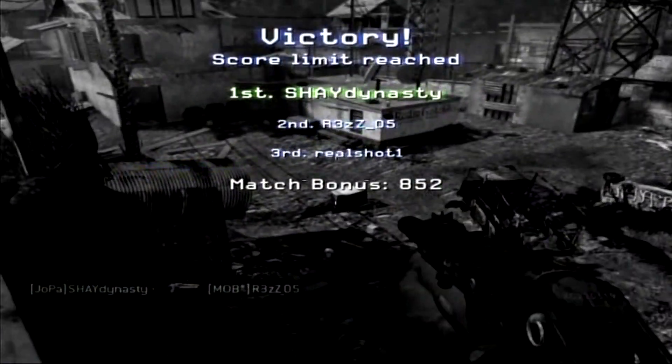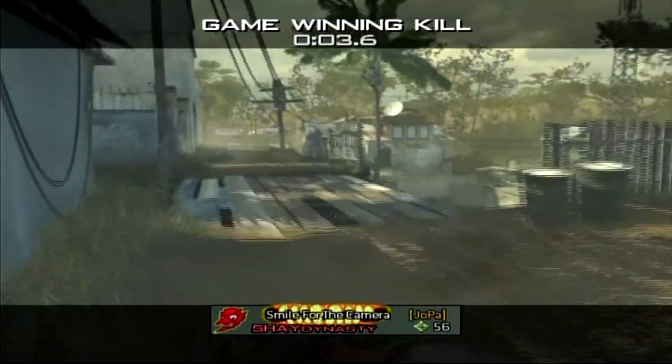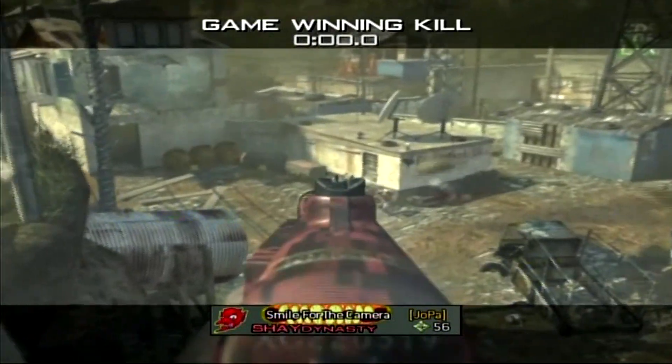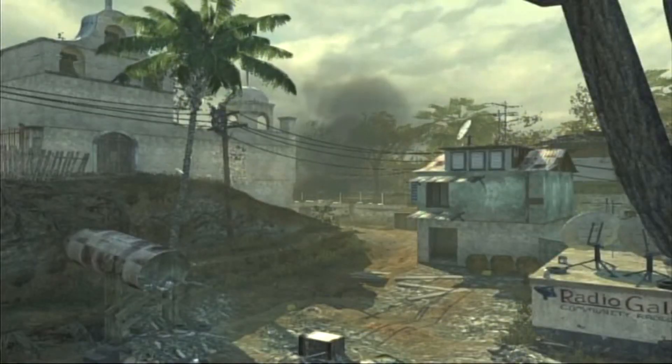Number seven: if you're going triple negative in a game, leave the game. You're helping yourself by not dying as much and not ruining your KD, and you're helping your teammates by not losing the game for them. If you're also going triple negative, go to free-for-all — you're not ruining anyone else's game, you're just ruining yourself.